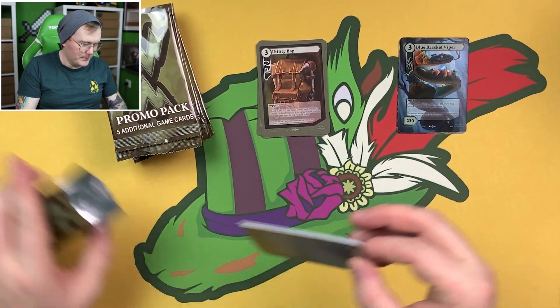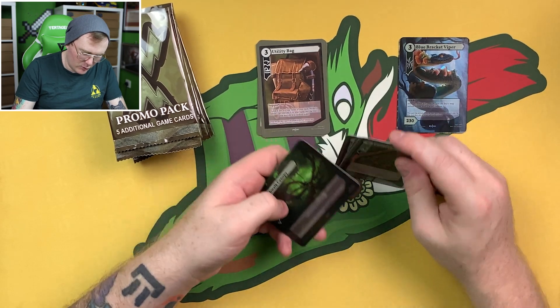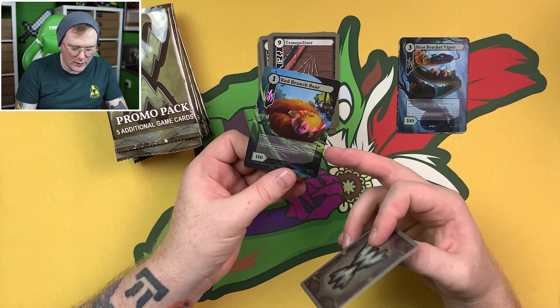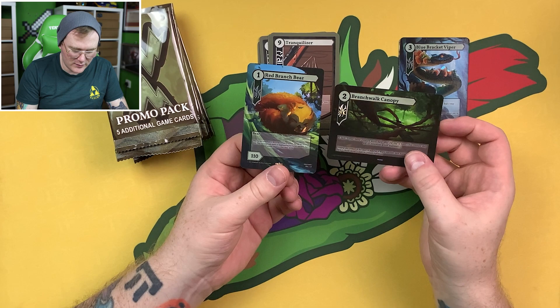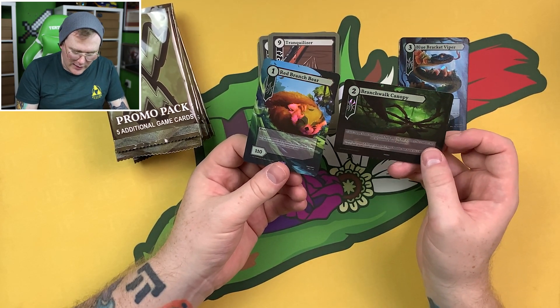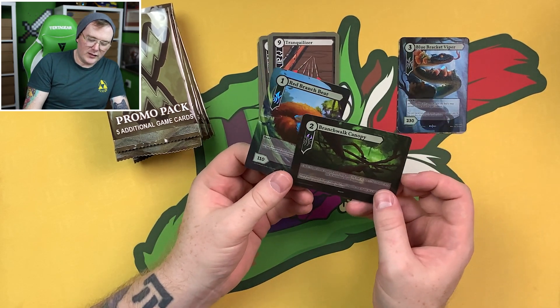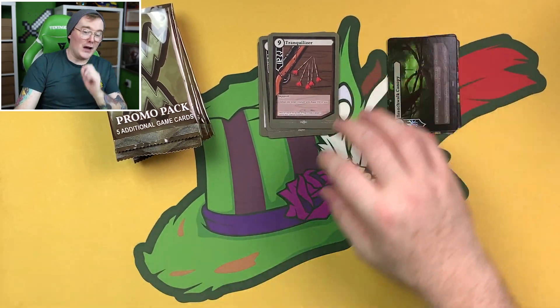I'll probably go a little slow while opening them just to talk about the game a little bit. Oh, there we have a land as well — a foil land — and it looks like it's a double foil red branch bear. The most adorable card in it, by the way. Me and my friend, whenever we were testing this game, immediately just hit awe every time we played a red branch bear and branch walk canopy — that's like a land card, like a stadium in Pokemon that affects the field. One thing I will say about this game — it is fantastic.